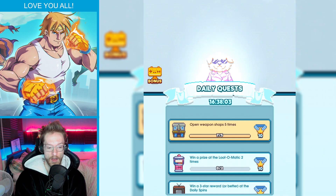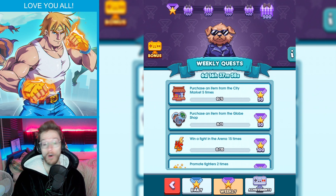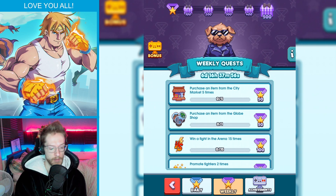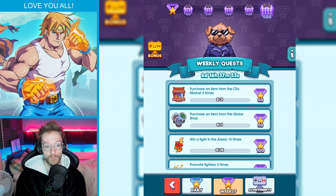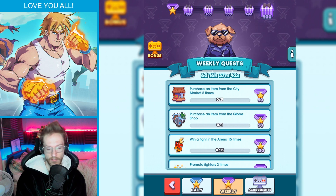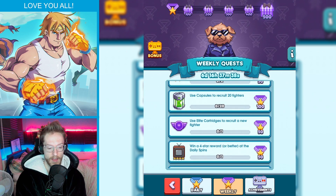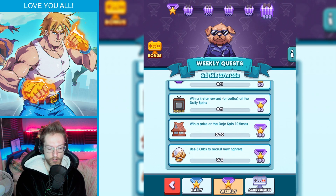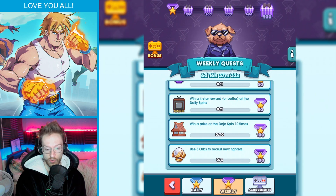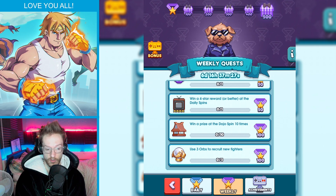So number one is one which might be pretty obvious, but I just want to give you my approach to it. Every single week, I believe on Tuesday at midnight for me — so basically Wednesday — these quests reset. It's important to know what quests are in here. This tip is about making sure that you clear these every week and have the right supplies. You can see that using three orb recruits is 100 — that's a huge amount. Doing 10 dojo spins is 100 — that's another huge amount.